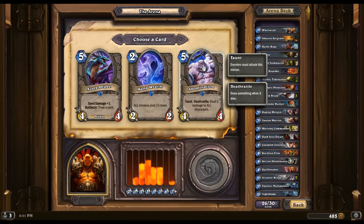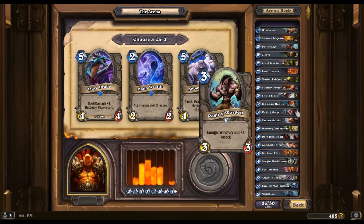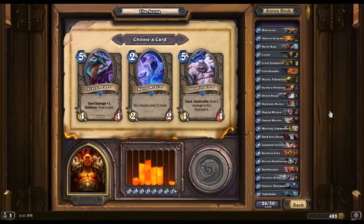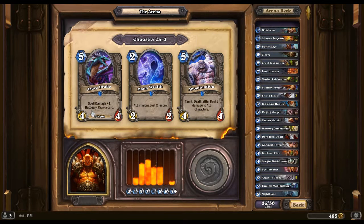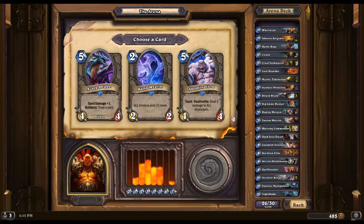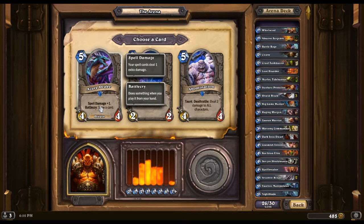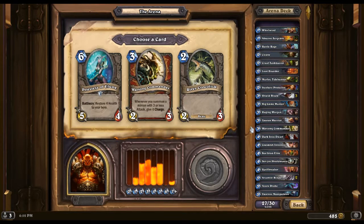That's hard — I don't want the Mana Wraith obviously, but I want either the Abomination or the Azerite Drake. If I have the Abomination out, things like Raging Worgen and Tauren Warrior benefit. With the Azerite Drake I get the spell damage for things like Cleave, and I get the card draw, so I think that would benefit me more. This is a little risky, so we'll go with that. Yeah, I'll take another Warsong Commander.